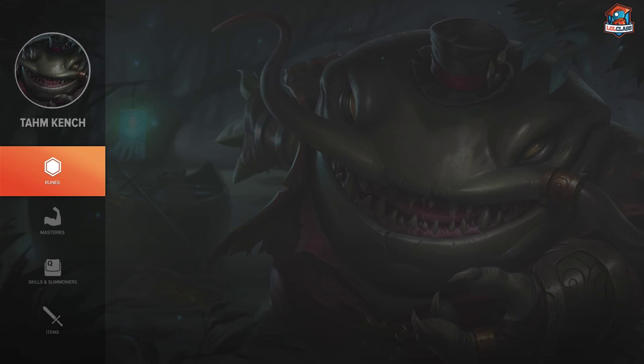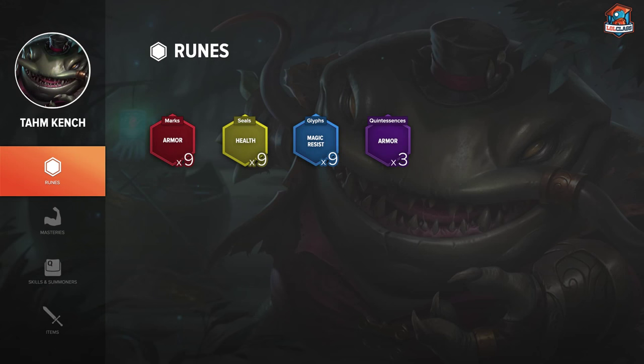My runes for Tahm Kench are pretty simple. He's pretty much a tank, so you want to go armor reds, flat HP yellows, MR blues, and armor quints. You could get Hybrid Penetration instead for reds, but I prefer just going tanky and I've found that to be the most effective. You could also get some CDR in blues, which some people do, but a lot of armor and a lot of MR is why I go for it.